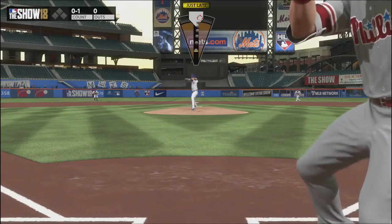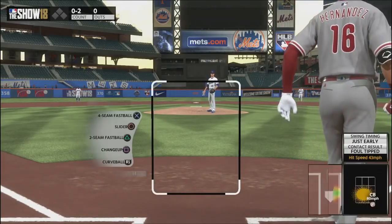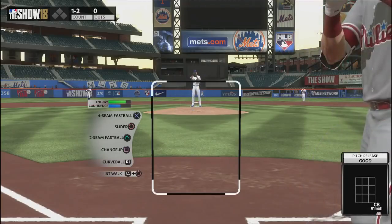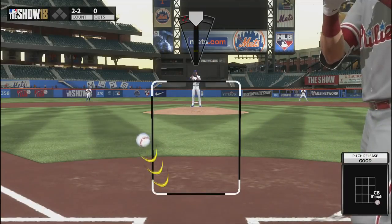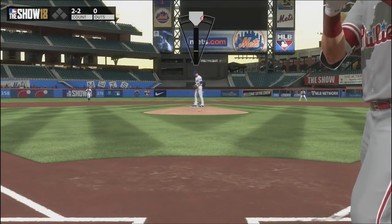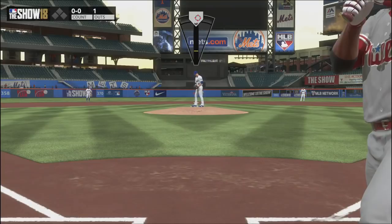The only exception is righty-on-righty — if you can really spot that slider on the outside corner, that's a very difficult pitch to square up, and if they don't swing it'll often still go for a strike. But most of the time, throw it off the plate and try to generate swings and misses. This is probably the easiest pitch to hit if you hang it, because the hitter can read it a lot better — the contact window feels wide open when you hang this pitch compared to a sinker or fastball.